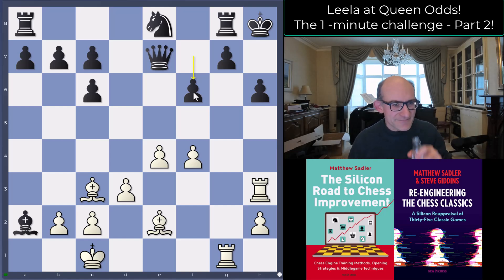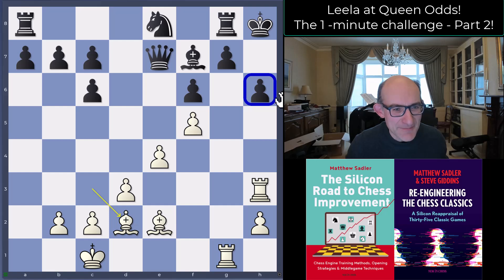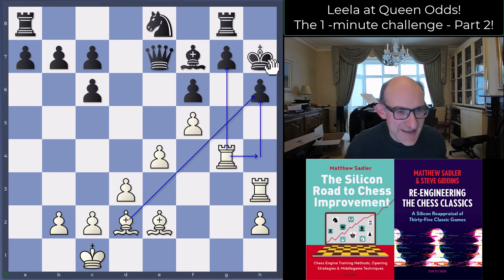Black plays f6, and I was wondering how white is going to try and break through — it looks pretty solid. So f5 was played by Leela, bishop brought back finally, and bishop d2. We're looking at bishop takes h6 tricks. King h7 played, and now rook g4. All of a sudden we've got to watch out for rook g7 ideas, rook h4, bishop h6 or rook h6, then a discovered attack on the king — could be dangerous.